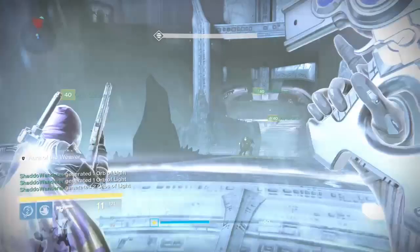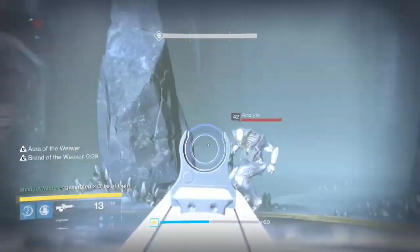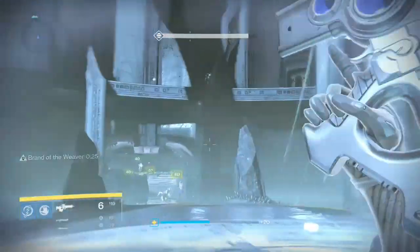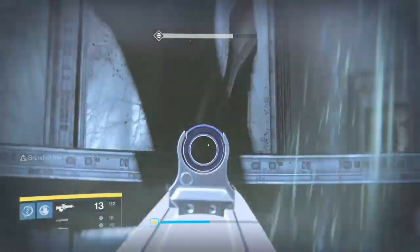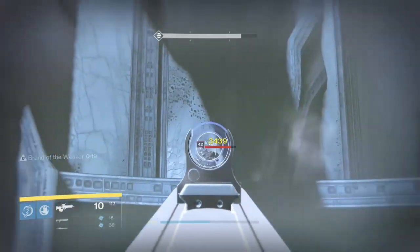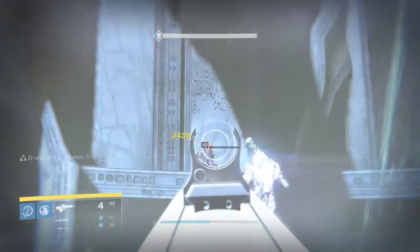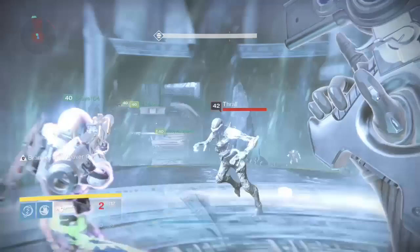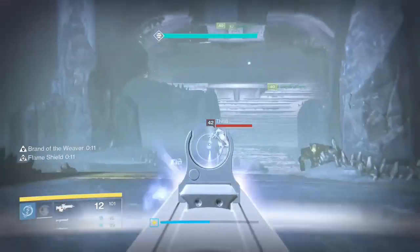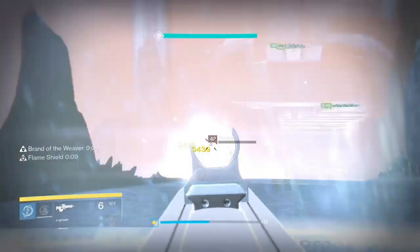At that point, the player who originally had the aura will have the Deathsinger's power and have to run back to the centre of the room. Now I currently have the aura — you just saw me running back from the centre of the room. After my 30 seconds have passed, I will run back to the centre and get on the centre circle, which helps bring down the locked door and get you to the next step of the raid.